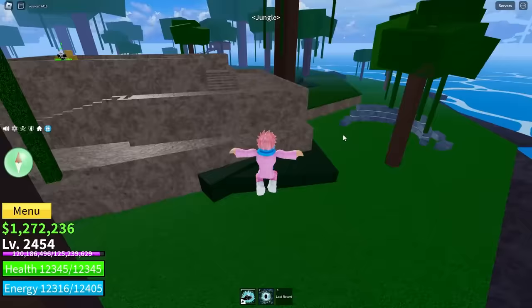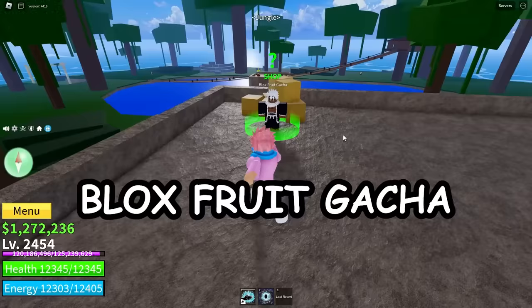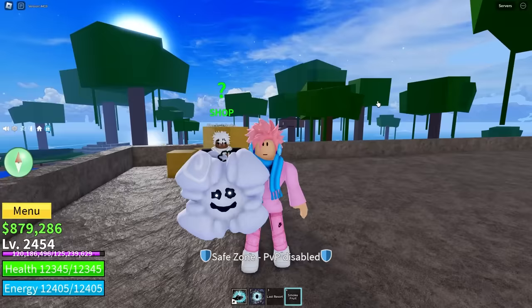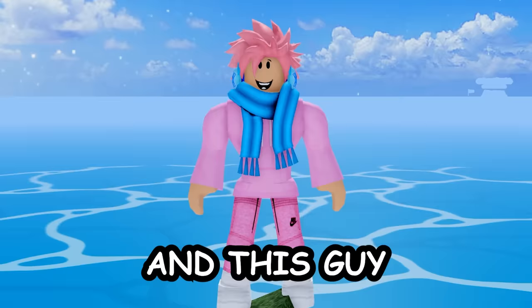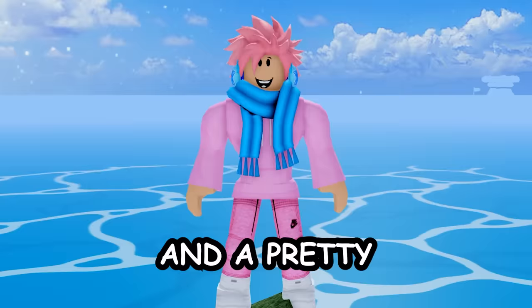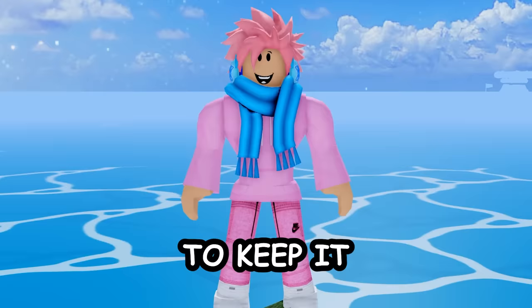Moving on to the jungle island, the key NPC is the blox fruit gacha — probably one of the most useful NPCs in the game. He lets you roll a random fruit, but you need to be at least level 50 to use him. The cost scales with your level: 32,000 belly at level 50 up to 400,000 belly at max level 2,550. He's also found in the second and third sea. Interestingly, he was added during a winter update but the community loved him so much he was kept permanently.